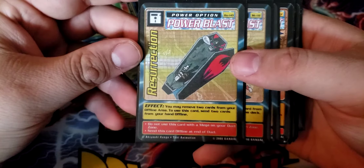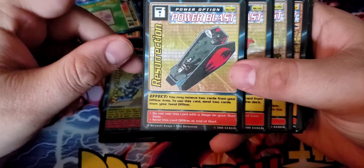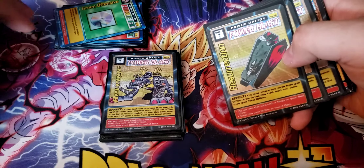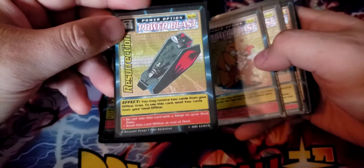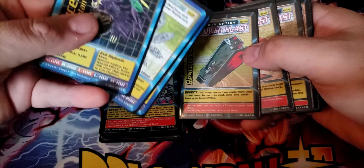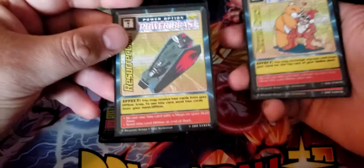Resurrection is another translated card. You may remove two cards from your offline area; to use this card, send two cards from your hand offline. Essentially, you choose two cards in your offline area, put them back into your deck, then take two cards from your hand and put them offline. It's essentially a way to cycle cards from your discard pile back into your deck at the cost of some cards from your hand — very powerful. When you run out of cards in your deck in this game, you have to go back down to your Rookie form, so getting to refill your deck helps a lot.